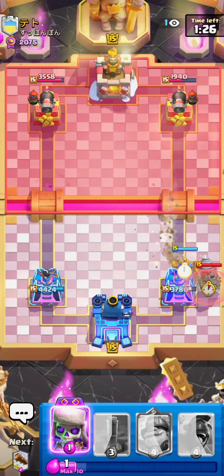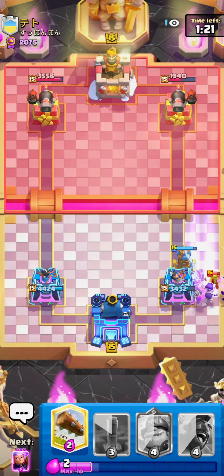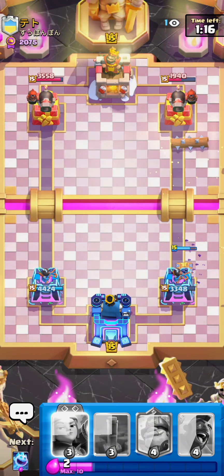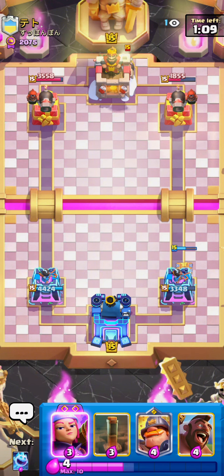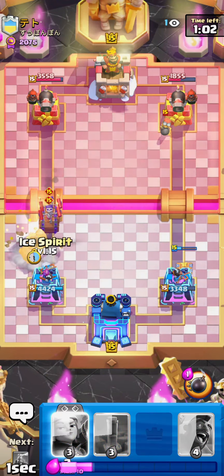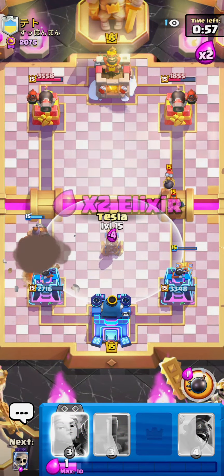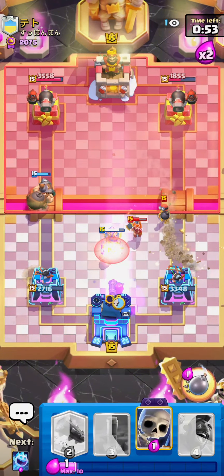He goes for a Goblin Drill. Instead of playing it in the front, he goes for it on the side, which is kind of smart — changing up the placement. I react a little bit slowly but go for this Prediction Log. I thought Log would hit his Bomber, but I wasn't paying attention and didn't realize he's not actually running Evo Bomber. If he was running Evo Bomber, I think that would have been decent just to knock back and reset it. But he's running Evo Wall Breakers, so I go for a Mighty Miner and an Ice Spirit. In hindsight this wasn't the right play — I definitely should have just Earthquaked, but I panicked a little bit and forgot how you're meant to defend Evo Wall Breakers.